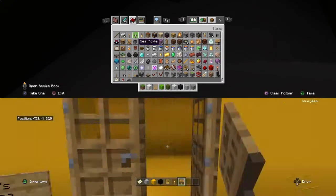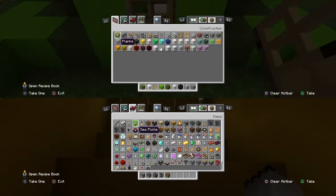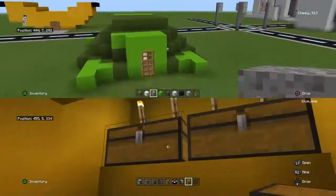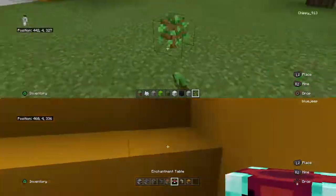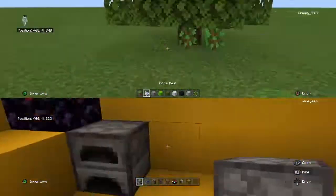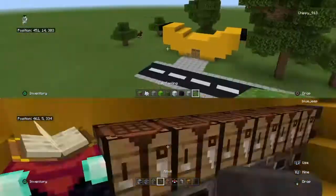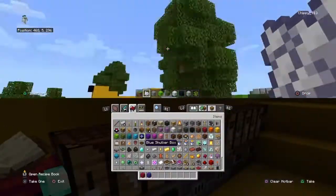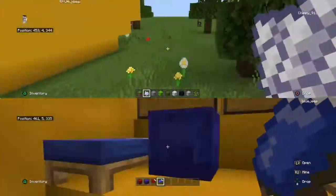Drew named his thing 'Drew's Banana' because it was Drew's banana. Drew's going with a nice interior, which would be good for survival. I was making some trees around his house because I didn't want anyone to just wander over there.